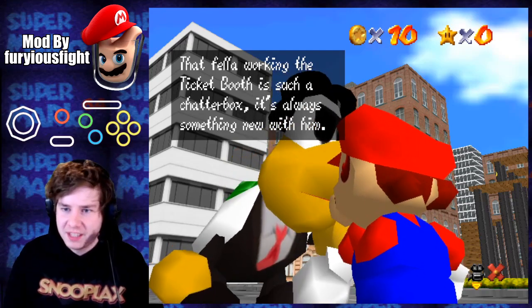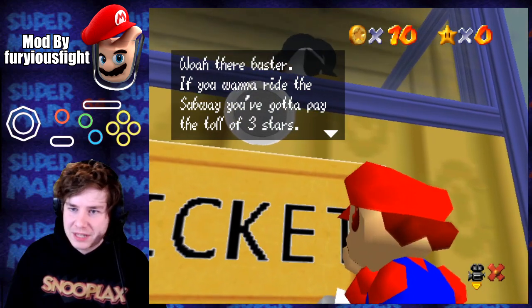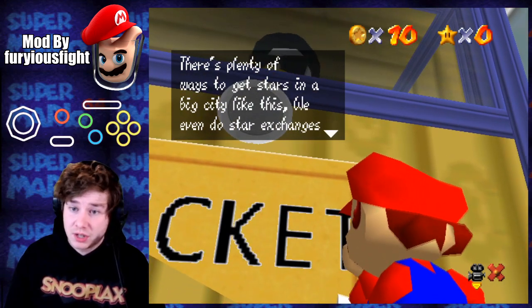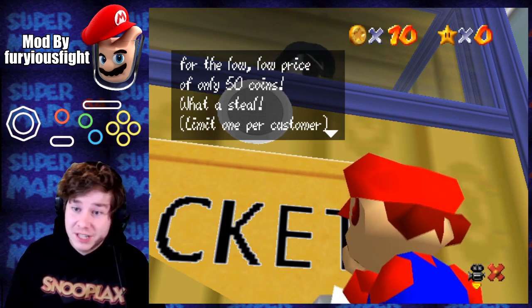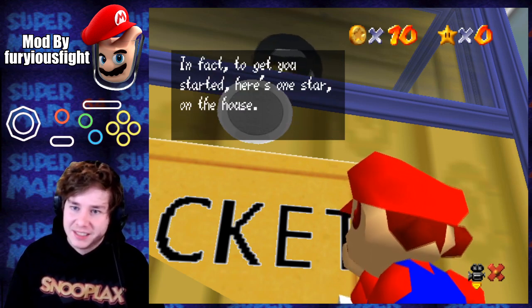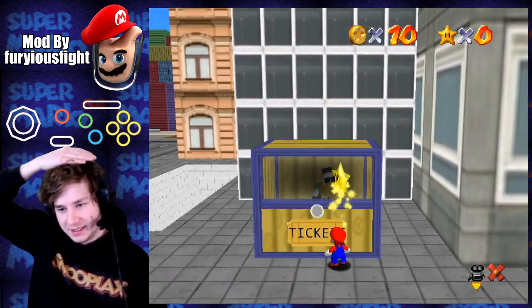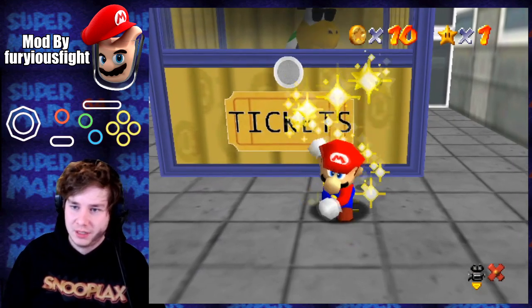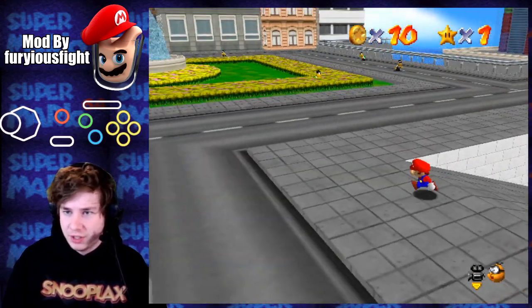That fellow working the ticket booth is such a chatterbox — it's always something new with him. Whoa there, Buster. If you want to ride the subway, you gotta pay the total of three stars. There's plenty of ways to get stars in a big city like this — we even do star exchange. For the low, low price of only 50 coins, limit one per customer. In fact, to get you started, here's one star on the house. Oh, that's pretty cool! And I'm assuming that means there's gonna be a 50 coin star.